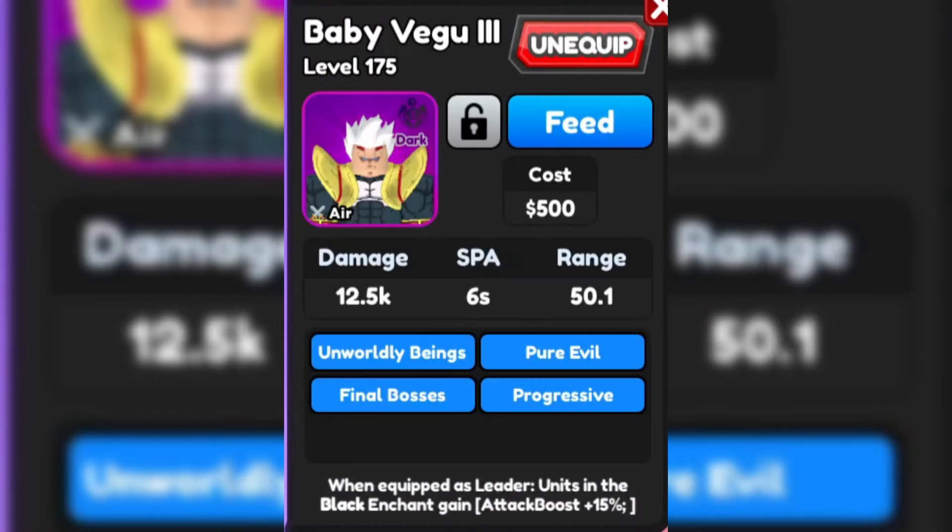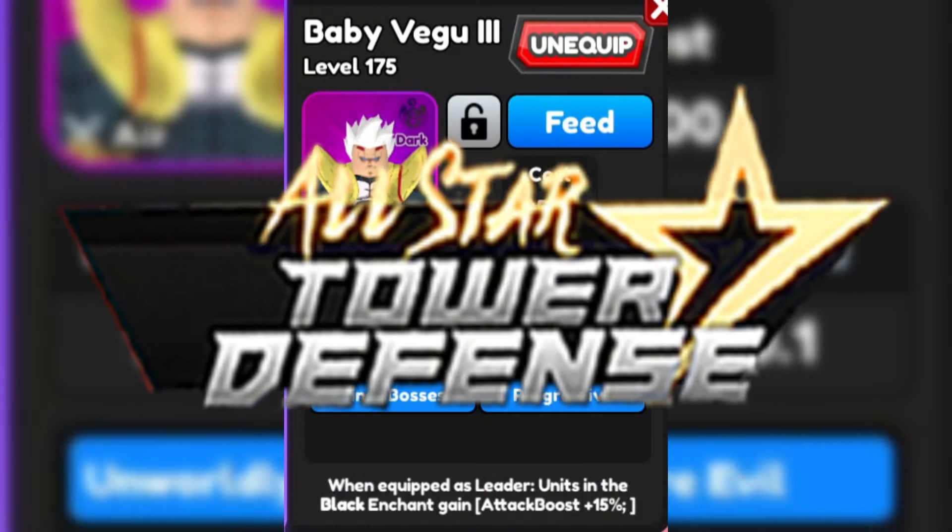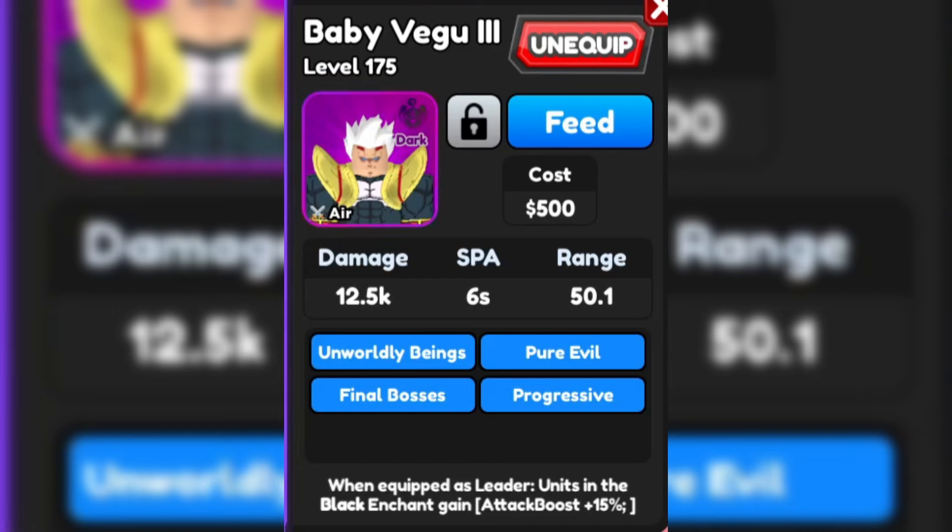Hey guys, I'm Ninz and we're back in All Star Tower Defense. This time we have Baby Vegu 3. You can only get Baby Vegu 3 by evolving Baby Vegu, and you can get Baby Vegu in Banner C. He is a dark enchant, air unit with a plus 15 attack boost in the black enchant category.